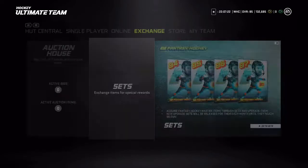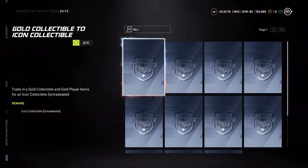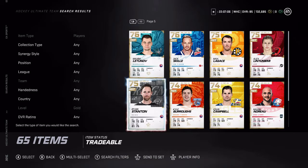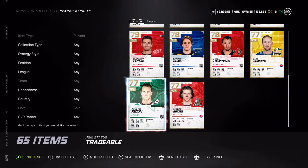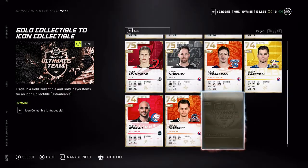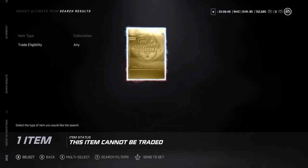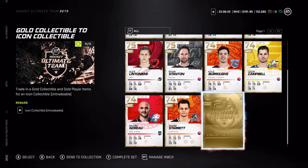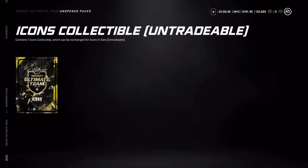Let's get into the real juicy part. We are going to head into the icon sets — gold collectible to icon collectible. Here we go: 1, 2, 3, 4, 5, 6, 7, 8, 9 — and we'll go with this guy for 10. Now we just need the gold collectible that we own, and we shall send this to the set. We can claim our icon collectible. We're just going to go through the inbox here.